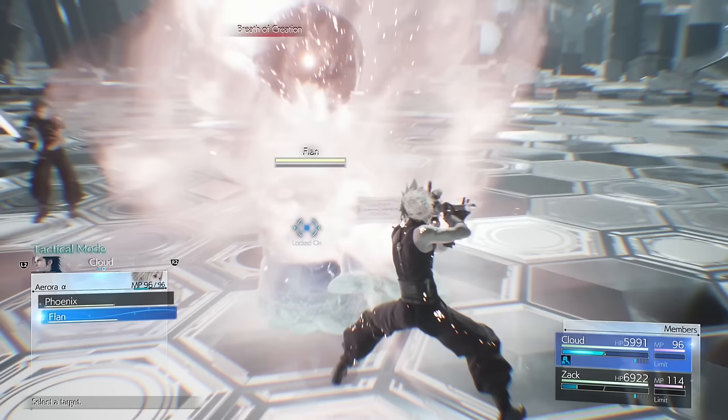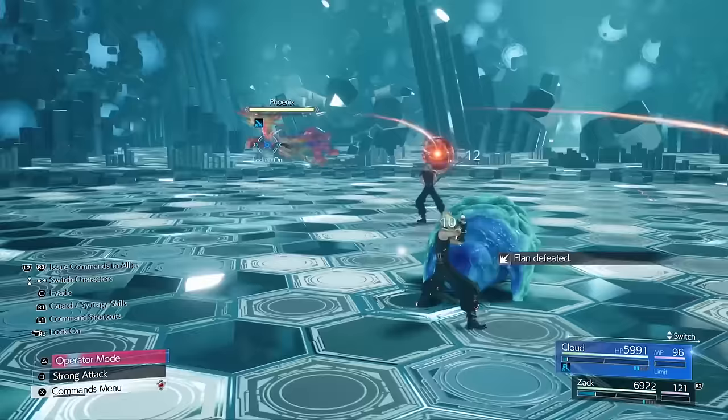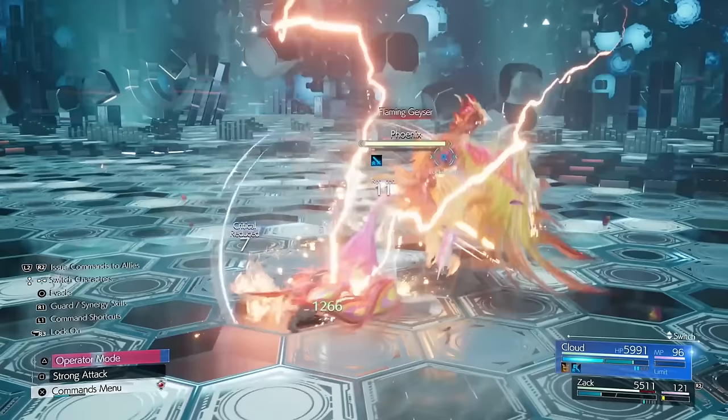And then just keep holding Square to attack him when you can. And whenever he summons an enemy, so first of all with Flan, destroy them with Wind Level 2. Don't use Wind Level 3 — that's pretty much overkill, 50,000 damage on Titan, probably a bit overkill. Yeah, you don't want to waste the A-to-B here. So yeah, Wind Level 2 on the Flan, and again just hold Square and keep damaging the Phoenix. Like I say, it won't damage you because you've got Elemental on Fire — makes this fight mega easy.